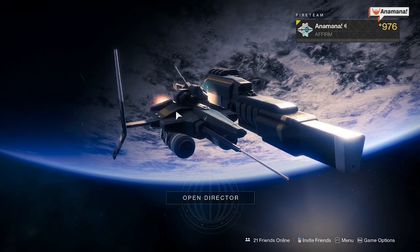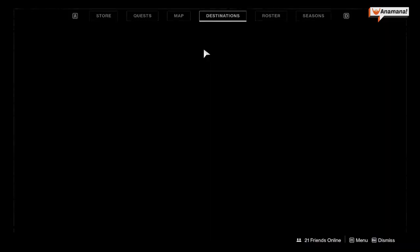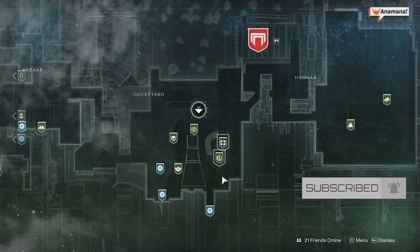Hey folks, Animata here. It is the January 14th weekly reset for 2025. With the Dawning wrapping up, we no longer have Eva Levante in the tower, and you probably lost all of your ingredients and your little oven as well for cooking those treats.